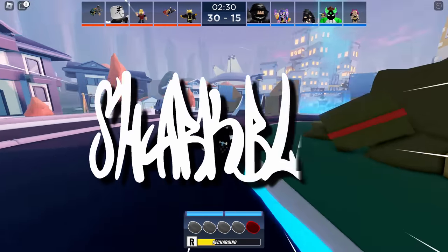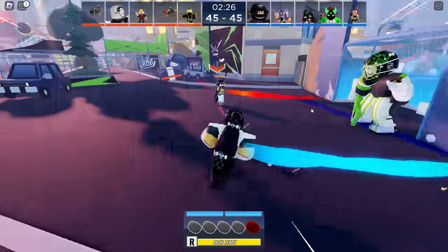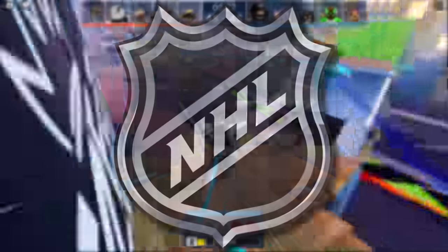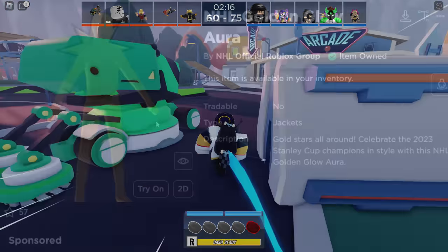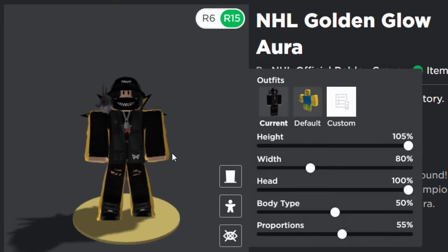You guys remember the NHL events, the Roblox hockey events. Well, it turns out they've added a new free prize and honestly I think it's kind of cool. It is layered clothing, and normally I don't cover every free layered clothing accessory because some of them are just so boring and basic there's no point. However, this one is called the NHL Golden Glow Aura and I really like the star that's on the back.